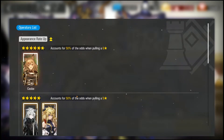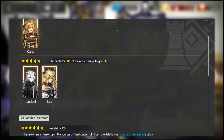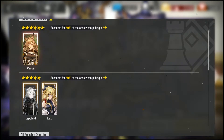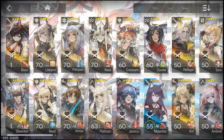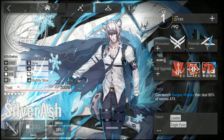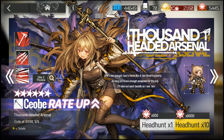There are two other operators getting rated up: five-stars Lapland and Lessee. I've been butchering those names for a long time, so you're accustomed to that. Let's start with Lapland, since I don't have her on this account. She falls into the ranged guard operator archtype — the same archtype as Silverash.